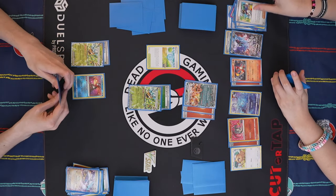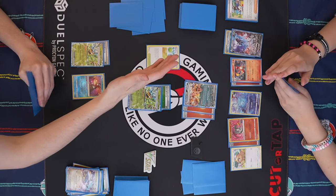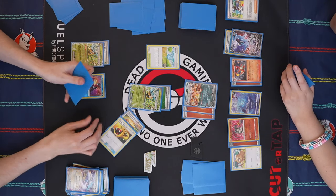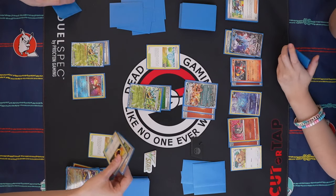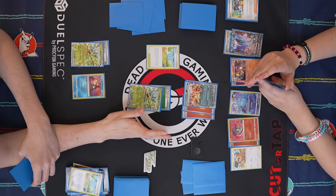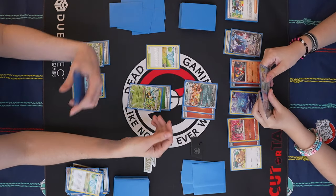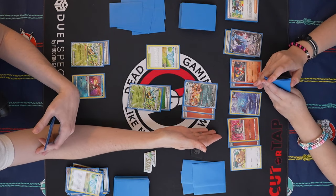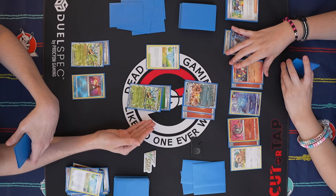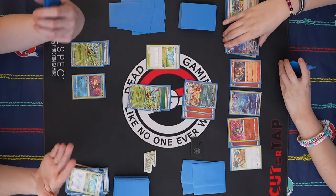Draw for turn. I need to sequence this. I just start with the Pocus-up here for sure. Very nice — that's really good. So I at least have a response to this Charizard. The scary thing is what's going to happen next turn because I take out this Charizard. I don't know you're going to Roxanne me, but you're going to Roxanne me. Yes. But then you can start using this as soon as next turn if you want to.